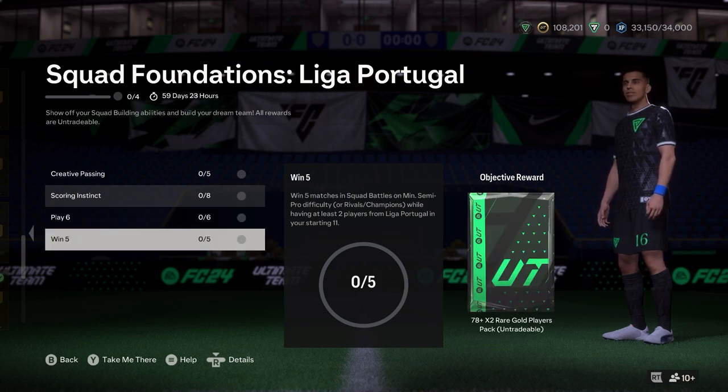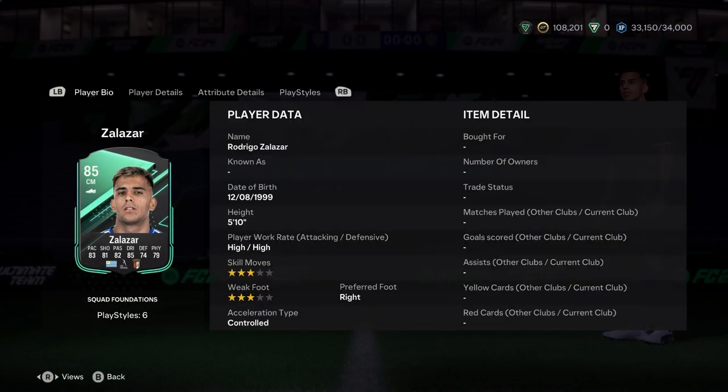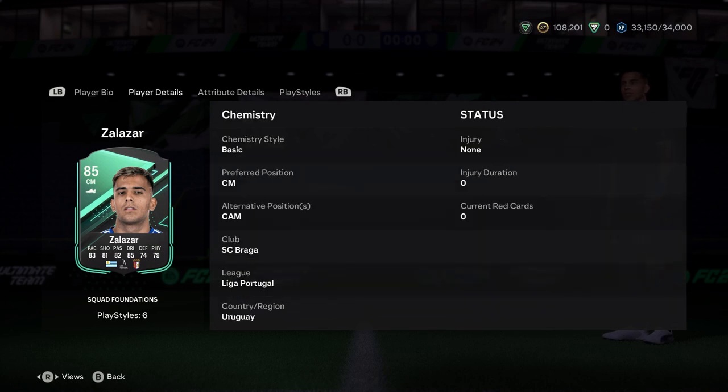5 wins gets you a 74-78 double — just need two League of Portugal players. The group reward is Zalazar from Braga. The Uruguayan is 83 pace, 81 shooting, 82 passing, 85 dribbling, 74 defending, 78 physical. Can make 80 plus club with a chem style like Guardian or whatever fits. 3-3 isn't the best but I'm never fussed about weak foot and skill moves because I can work with anything.